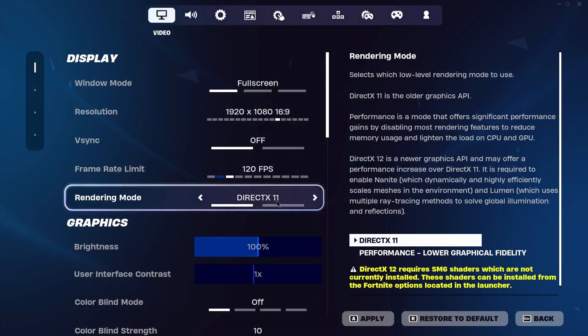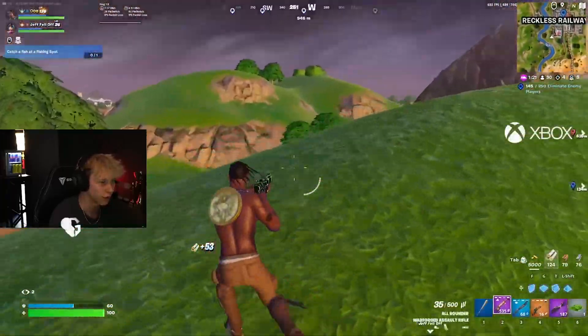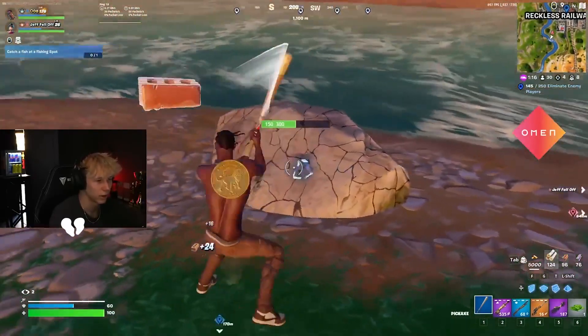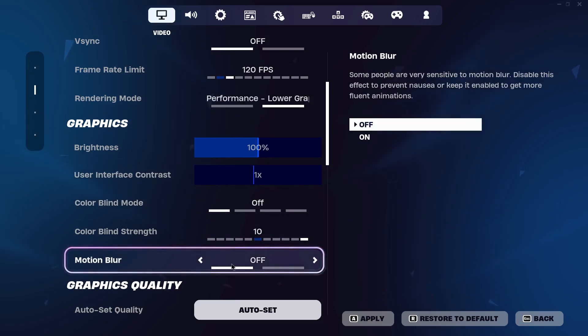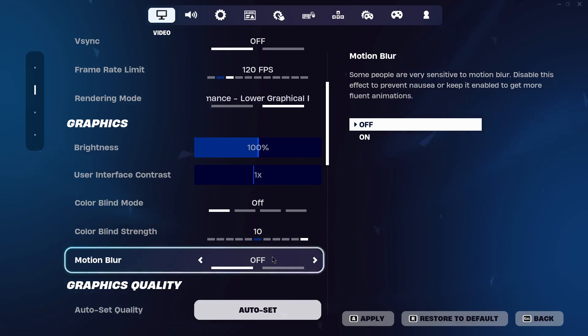For the rendering mode, set it to Performance Mode, because this will tremendously help you get more FPS. Setting the rendering mode to Performance lowers all of the graphics, ensuring higher FPS and overall lower input latency. For brightness and user contrast, these are personal preference. I highly recommend you turn off motion blur, because it is completely useless for competitive gaming and also takes a toll on your FPS.